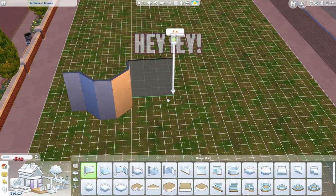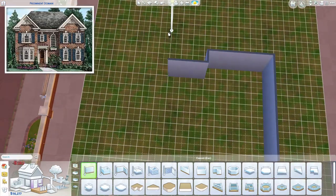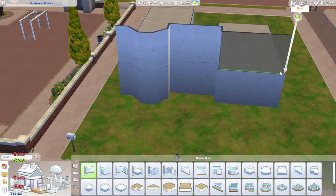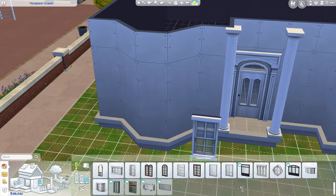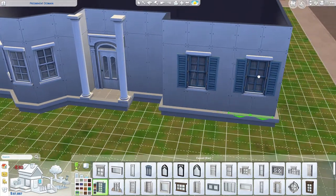Hey guys, welcome back! Today we're going to do another speed build. This speed build is inspired by a photo from a houseplant website — it basically has this brick exterior. I wanted to use the Get to Work expansion pack together with this build, but I realized the expansion pack doesn't really have that many suitable objects, so I just ended up using base game.